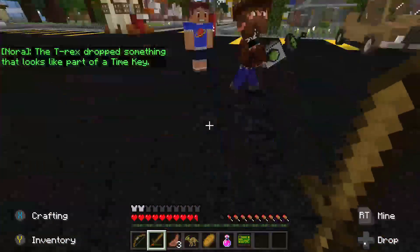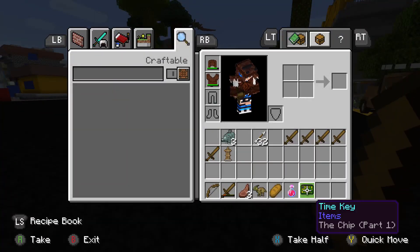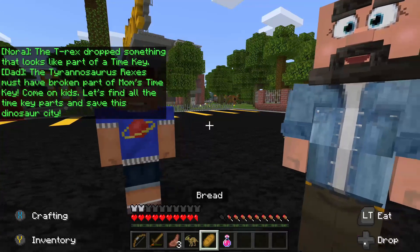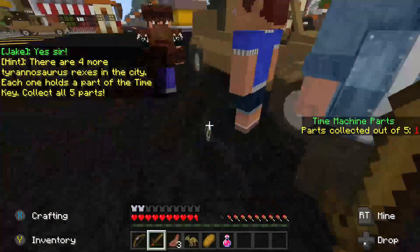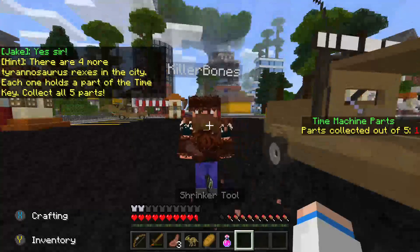Is the sword the shrinker tool? No it isn't — there's a thing that's actually called the shrinker tool. The Tyrannosaurus Rexes must have broken mom's time key. Come on kids, let's find the shrinker tool and save the dinosaurs! I've got it man. Yes sir, here — I'll come to you. How come I didn't get one? I don't know, beats me.